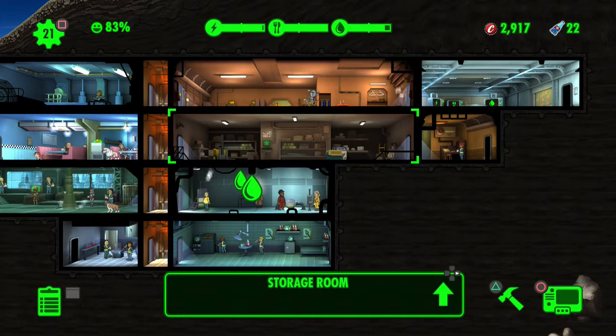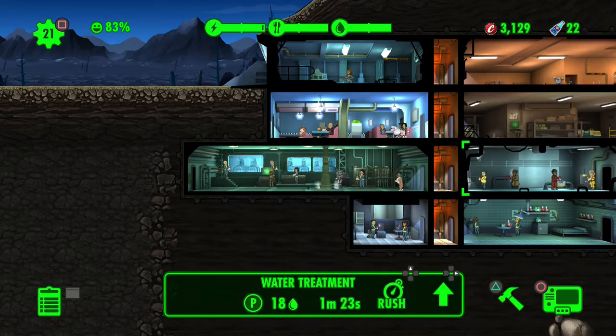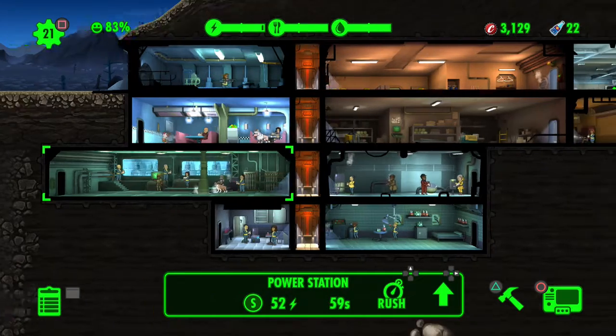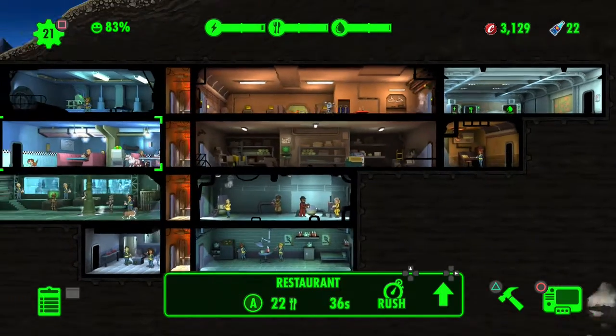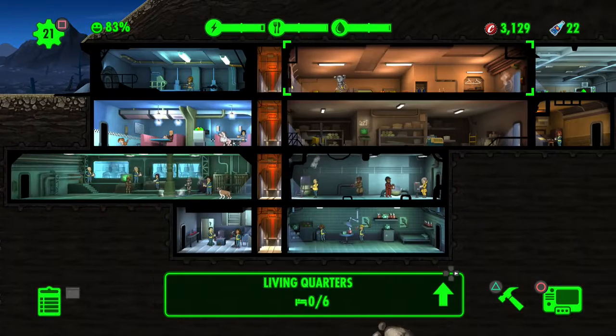I don't want to put in too many rooms that don't give me production value - like power stations, water, or food - because the more rooms you add, the more power they take. That means you have to upgrade or add more power stations. More rooms also means you need more people, because rooms can get rad roaches, mole rats, or fires, and if no one's in a room the fire spreads.